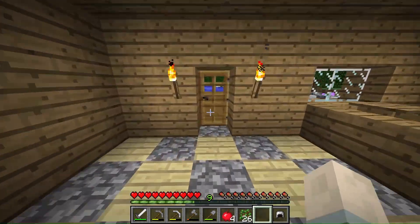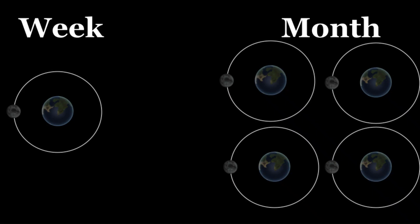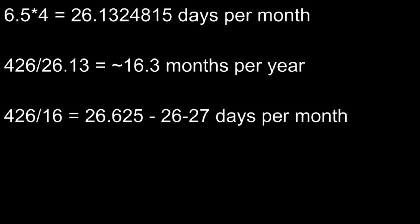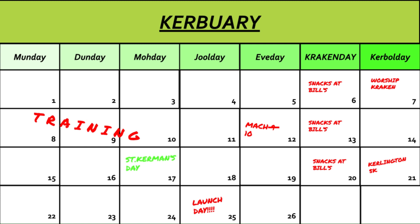But what if we think outside the box a little? What if, instead of a month being every single orbit of the Mun, we made each week one Mun orbit, while each month was four? In this case, after crunching the numbers, we see that there would be roughly 16 months in each year. Given that the synodic orbital period of the Mun is roughly 6.5 Kerbin days long, we'll make each week seven days long. Dividing the number of days in a Kerbal year by 16, we see that there would be either 26 or 27 days in each month — 10 months with 27 days and 6 months with 26 days. On a leap year, an extra day could be added to one of the months with 26 days.